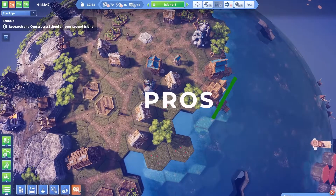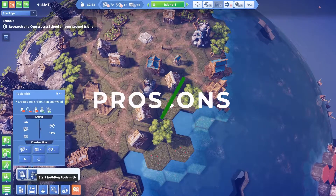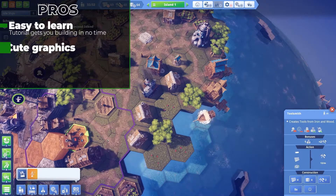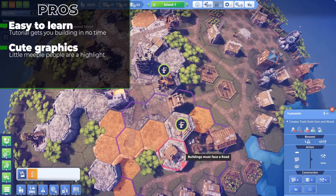So what do I like about Before We Leave? Well, it's a simple, fairly chill city builder in a genre well known to be overly complex or dense to enter. Additionally, I enjoyed the game's cute graphical style, with 3D hexagons littering the map and hexagonal clouds in the sky. It made it feel like you're interacting with a big board game, which I appreciated.